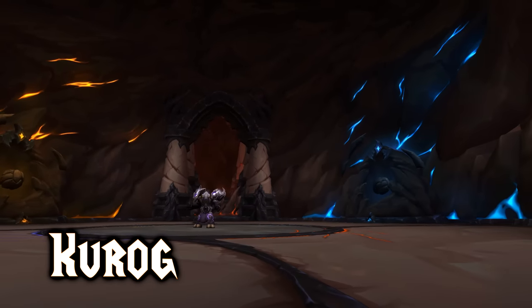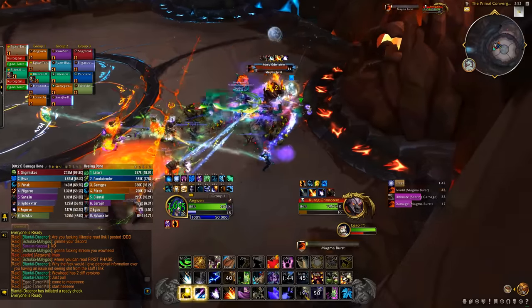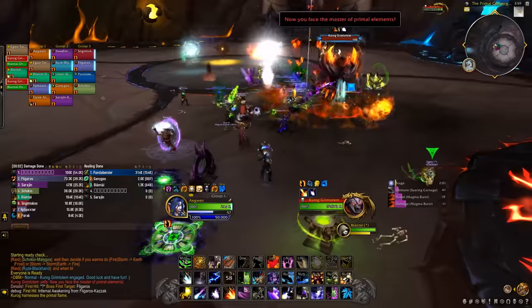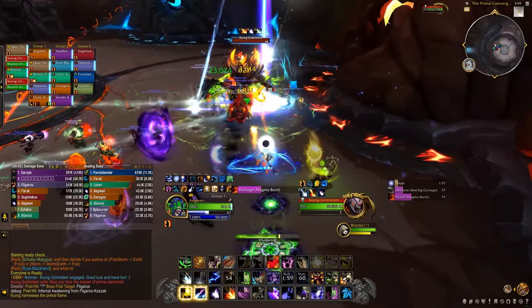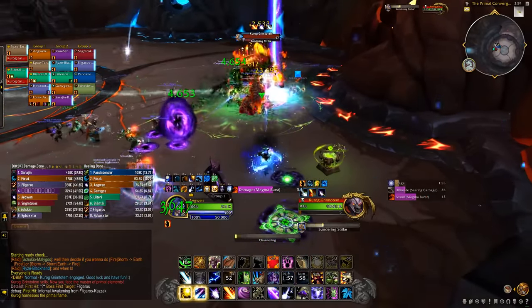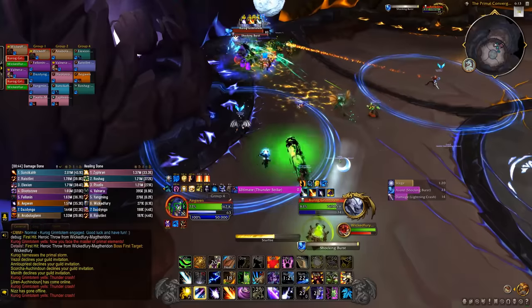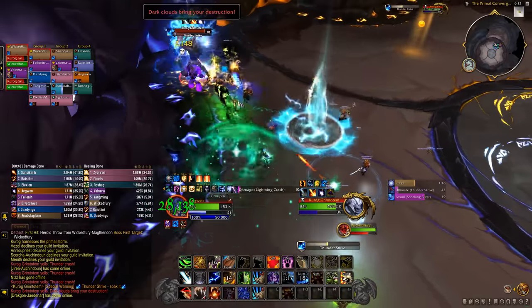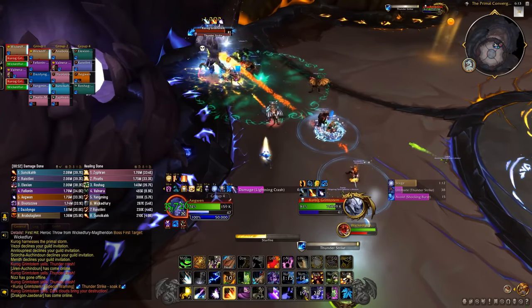Kurok is another quite interesting boss. The room is divided into 4 zones, each allocated to an altar: earth, fire, frost, and storm. He gets different abilities based on where he's standing, and you need to move him around those 4 areas to get rid of his buffs. At 100 energy he summons 2 adds based on the last 2 zones you were in. Don't stand too long in an altar since stacks will build up raid damage, so keep moving every half energy and kill each set of adds, then repeat with the last 2 zones.